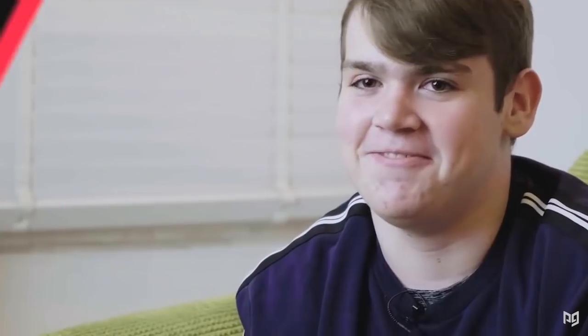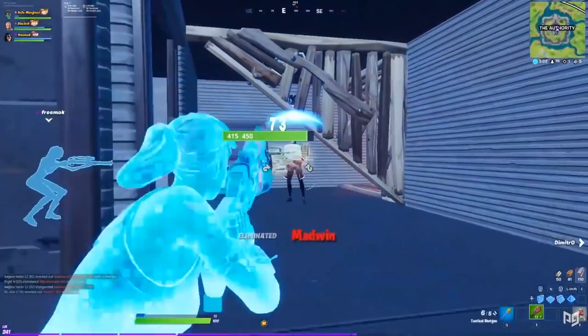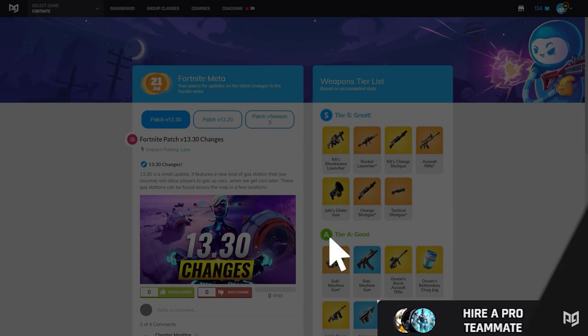Mongrel really knows his stuff. Once his loadout is done, he goes back to the pool to harvest more brick before rotating out with the whirlpool to the north. If you want to learn more from Mongrel and his secrets, check out his exclusive course on ProGuys.com — recommended by some of the best players. Sign up as soon as you can.